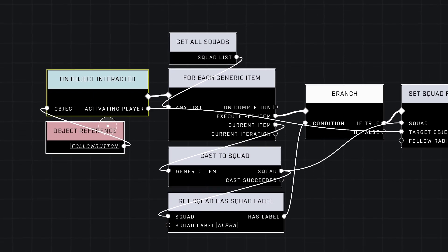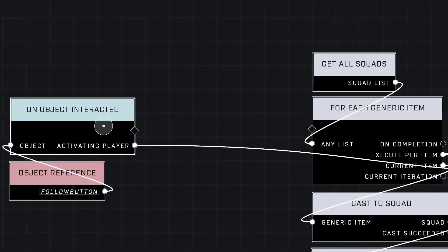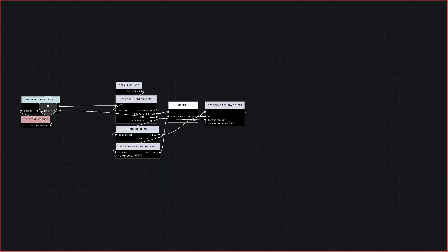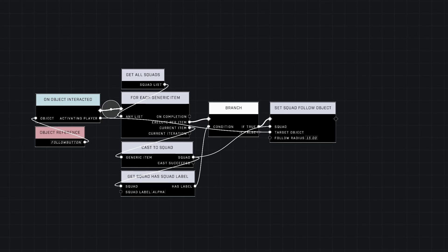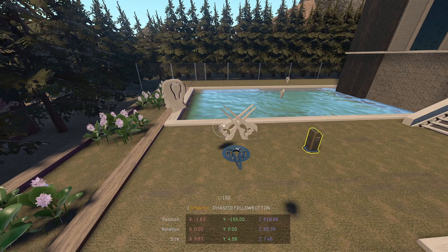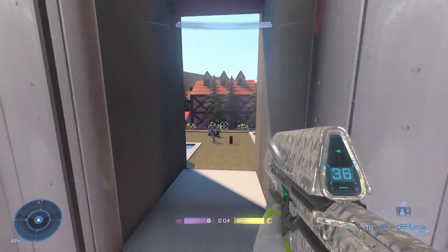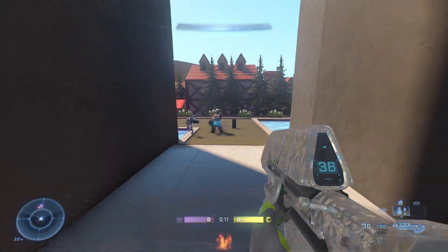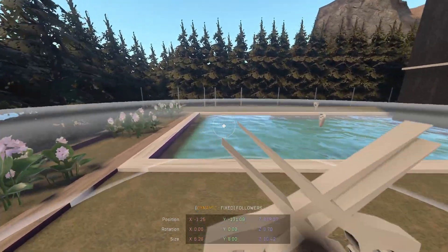You may have a script that does not have a button as its trigger — it may be something else, and so it may be a little bit harder to reference the player you want following. There are ways to get it, and I do have examples set up in the map already to show you different ways to get the player as a reference from different types of scripts and events. But anyway, this is the script right here — this will make it work. So let's jump right in. So far they're just hanging out, and now they're going to follow. And that's all you have to do.